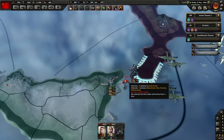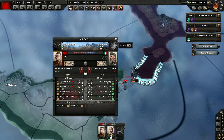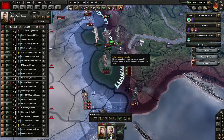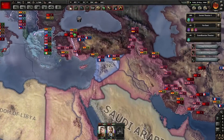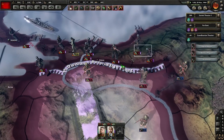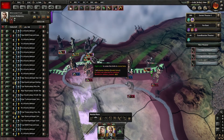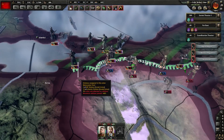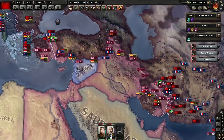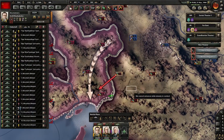We do have air superiority, thankfully, but it just doesn't do jack for us. We are not in a good position over here. I sent the fleet over, but we don't have control of the sea lanes yet. I'd like to finally be able to take the Suez Canal and at least cut off part of their reinforcements. Well, you know, it's a dream. There goes half of France's army moving across our land again, because why the hell not, right?